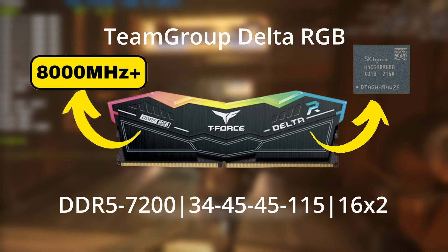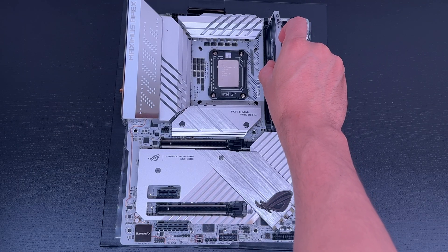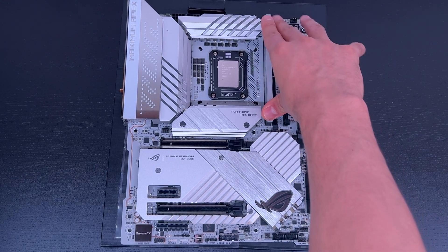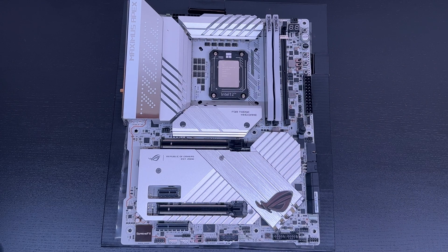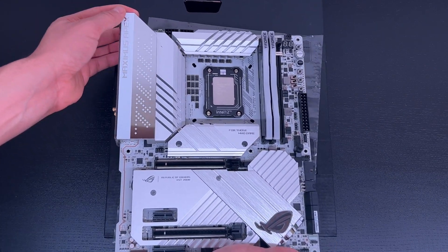This memory stick is using the most powerful RAM dies from Hynix called Adai. We picked this memory stick because these memory modules from Hynix are able to clock above 8000 MHz. To leave no stone unturned, we are also using the most powerful DDR5 motherboard, the Apex from Asus. This motherboard is specifically designed for overclocking, tuning, and reaching memory speeds above 8000 MHz. There are other cheaper motherboards out there that also have two DIMM slots, which is a requirement to achieve these frequencies. For all the components used, you can see the specs in the description below.